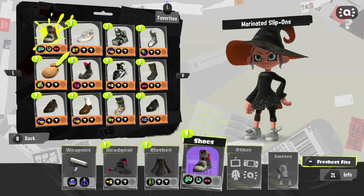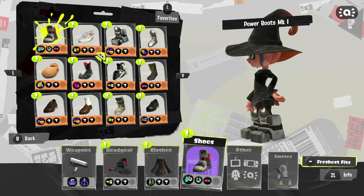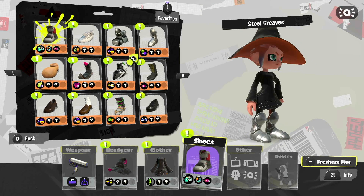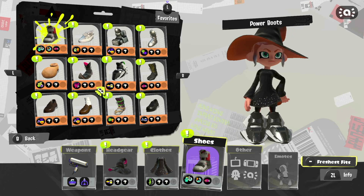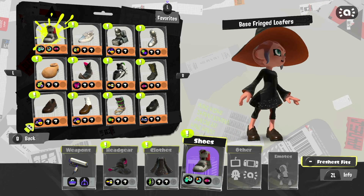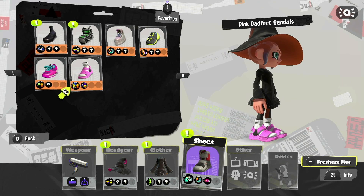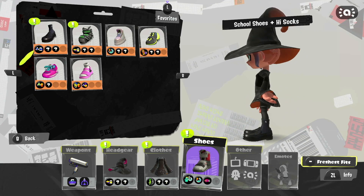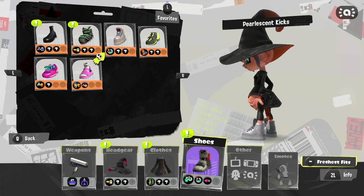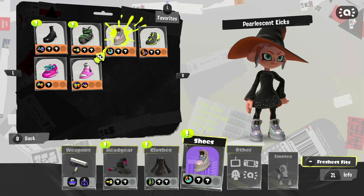For shoes we unlocked the Marinated Slip-Ons — I think that's how we pronounce them, they're really fashionable actually — some huge boots, Steel Greaves, Squid Ninja Boots. Look at how many boots we have! Power Boots, Enchanted Boots, Fresh Fish Feet, Loafers, Loafers with Socks, Basic School Shoes, School Shoes with Socks, Armor Boots, Pearl's Boots, and Hero Runner Slipper Replicas. I'm going to go with Pearl's even though they don't suit this outfit.